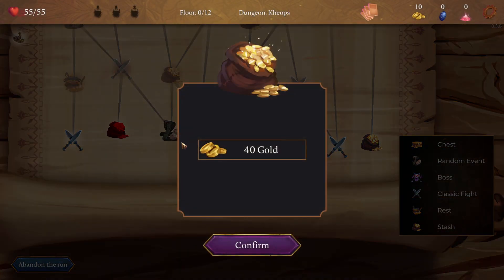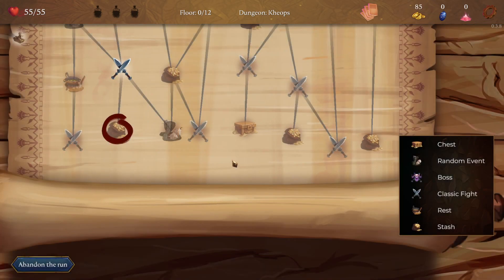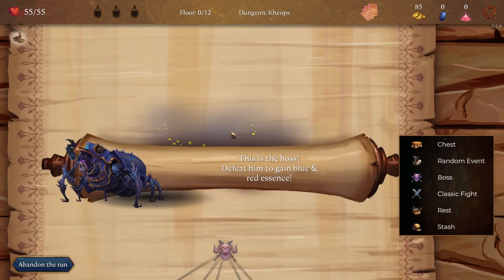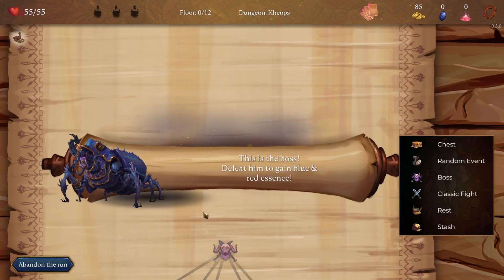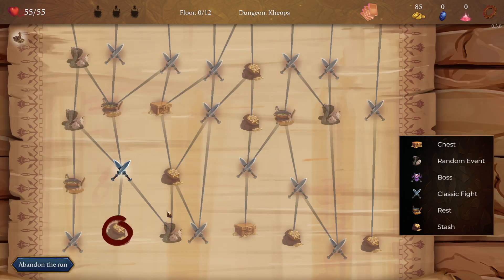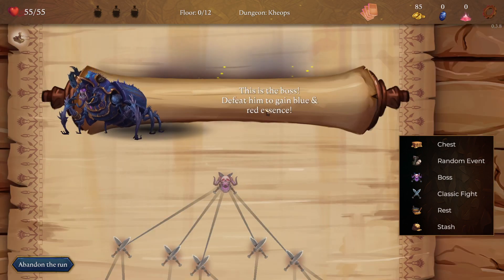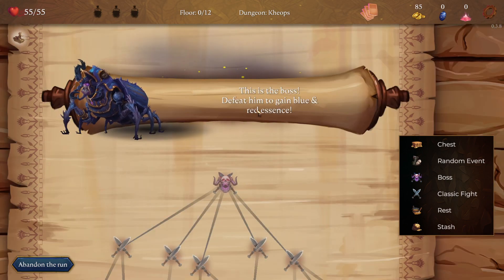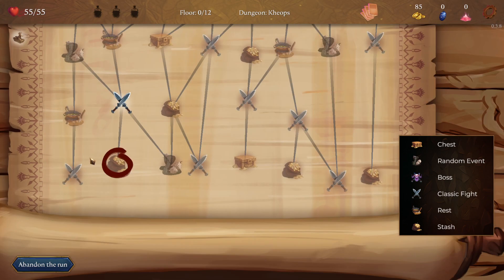Cool startup so far. Let's start the run. This is the starting selection — a typical map. Would be nice with more flavor, but the old papyrus look kind of works. This is the boss — defeat him to gain blue and red essence. I accidentally already chose my starting position. That's fine — we gain some gold. Let's do a battle then. Loading.